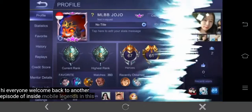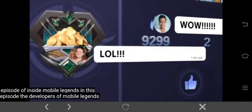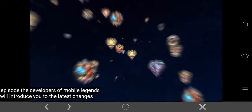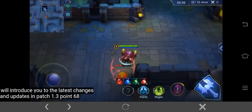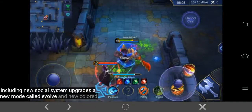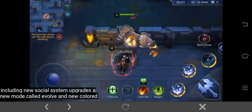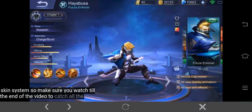Hi everyone, welcome back to another episode of Inside Mobile Legends. In this episode, the developers of Mobile Legends will introduce you to the latest changes and updates in Patch 1.3.68, including new social system upgrades, a new mode called Evolve, and a new colored skin system. So make sure you watch till the end of the video to catch all the good stuff.